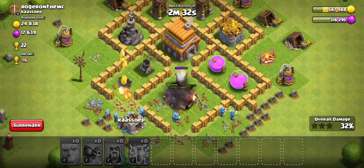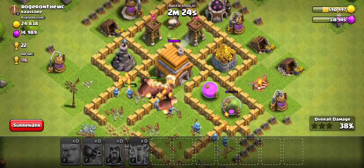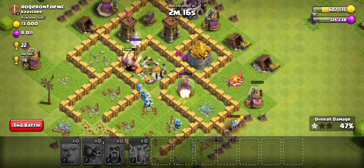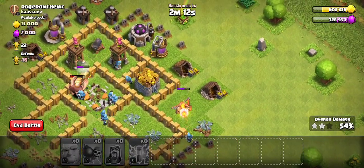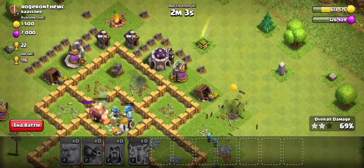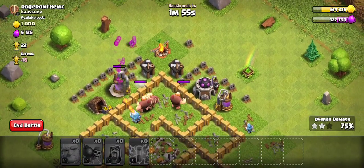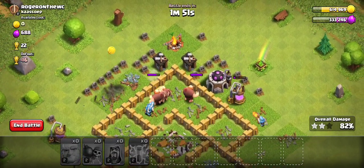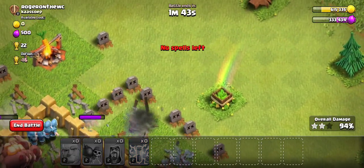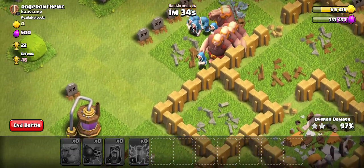Just the fact that the wizards are your damage dealers in this case. So basically then you just wait until the wizards clean up the base. After all defences are wiped out, the Giants target any building. So both Giants and Wizards will clean up.